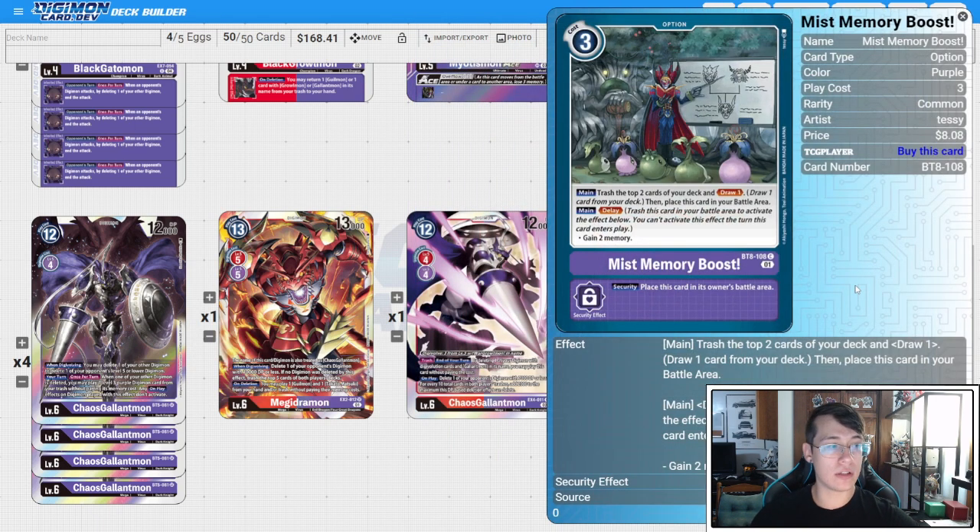Then we have two copies of Mist Memory Boost. We still need Level 3s in trash and we still benefit from building trash. I understand you can possibly mill over your Protoforms — that is a risk I felt was a worthwhile trade-off to make our top end stronger. You trash two cards, draw one, and on delay you gain two memory back. If that really bothers you, you can go Purple Memory Boost, but that digs four and you still can't grab Protoform, and I feel that overall increases your odds of milling over Protoform. I'm happy with my two Mist Memory Boosts.